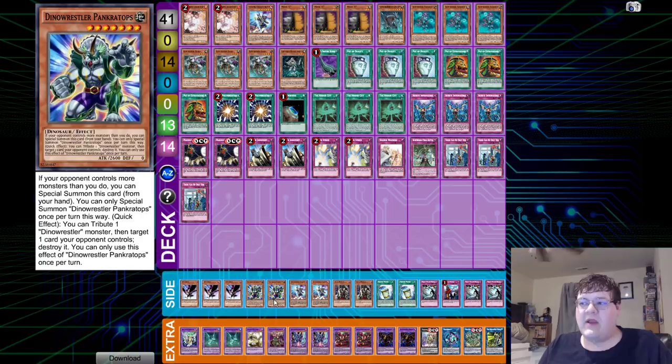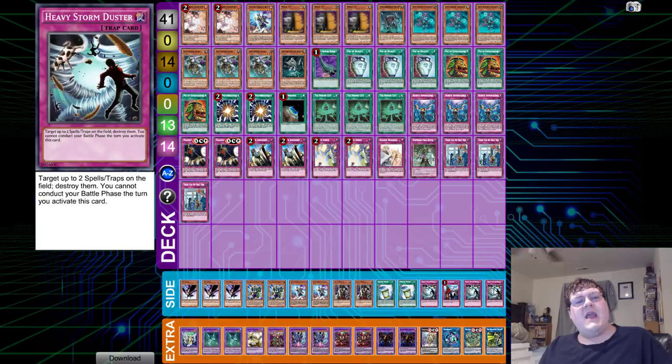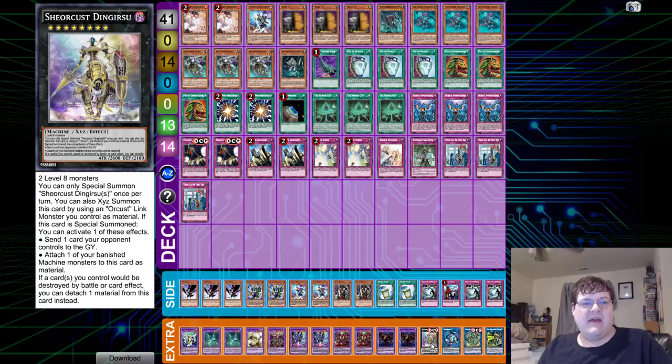Side deck: triple DD Crow, two Prank-Kids, two Phantasm, two Skull Meister, two Instant Fusion, one Heavy Storm Duster, one in Pearl Order, and two copies of Heavy Storm Duster closing things out. Super Poly is really strong, and the cool interactions you get to do with these cards are just hilarious.